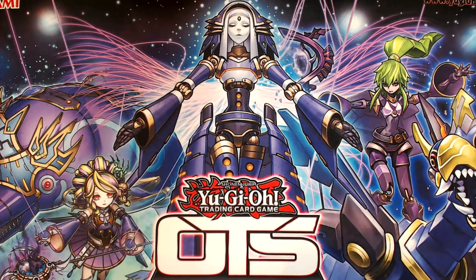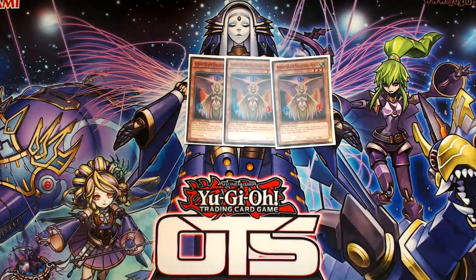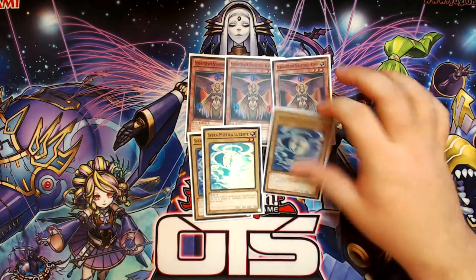You really just want to put Garnet back into your deck for Brilliant Fusion off of a Saryuja or linking away with it, and then making an Exodius drop happen. Continuing onward, 3 copies of the Agent of Creation Venus and 3 copies of the Mystical Shine Ball.